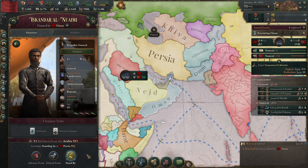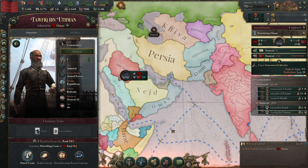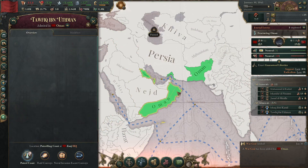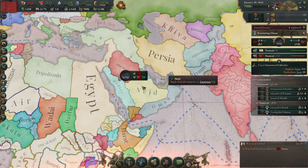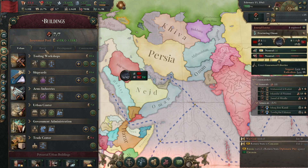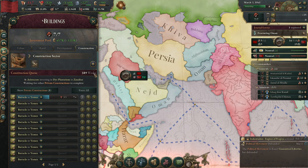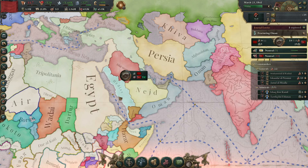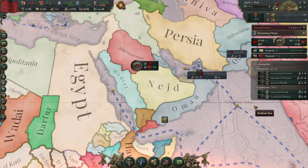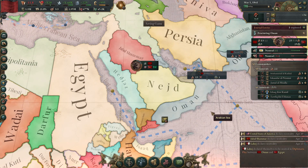Also, we want to make sure that our Arabia general sends his troops back to Persia, otherwise things will be quite disastrous. We also want to have our ships patrol the coast of Arabia - they probably won't be able to stop any Egyptian invasions, but they'll delay them a little bit, hopefully. And in the meantime, we just keep building barracks in Arabia to increase the amount of troops we have there to fight off the Egyptian naval invasions.